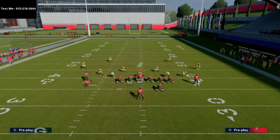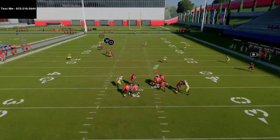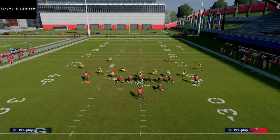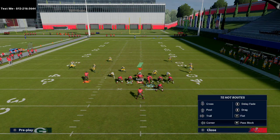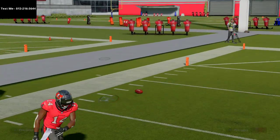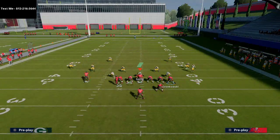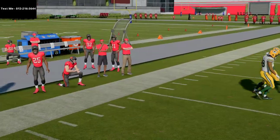Against Cover Four with a drop, you'll notice the outside quarter zone. Even with a three-down line rushing, the sheds are just insane in practice mode. If you run this play against a Cover Four drop and simply motion and snap, that outside quarter will kind of take Godwin. So what you can do is run your tight end on a deep crossing route against Cover Four — with some type of hard flat or coverage like that — and that tight end should get wide open.